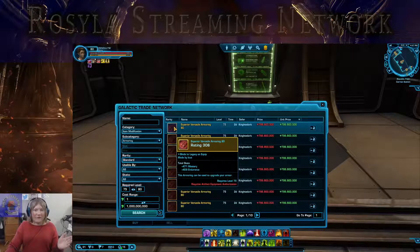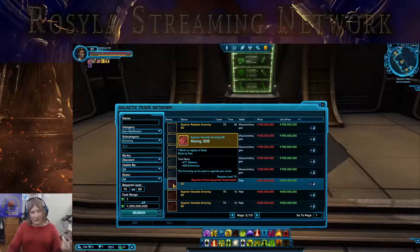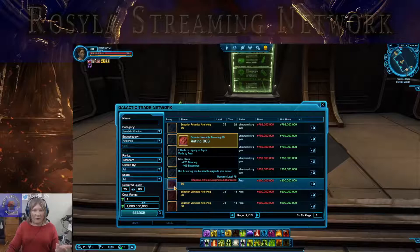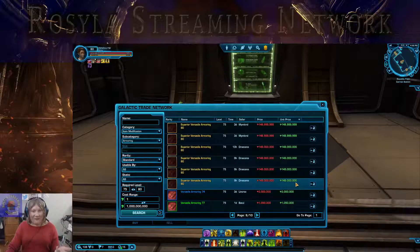The superior versatile armoring is among the most expensive that you can get. It is rating number 306, which is the strongest crafting gear that you can get right now. You'll find that these prices are absolutely through the freaking roof. You'll find resistive armoring — that's for tanks — and versatile armoring is for DPS and healing. Because you need eight of these, you're looking at an exceptionally heavy duty price range of around 200 million per piece. The cheapest is 150 million.